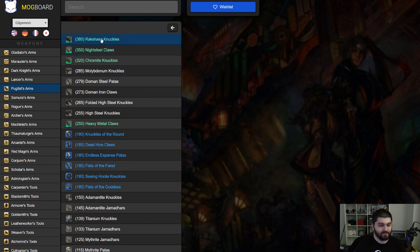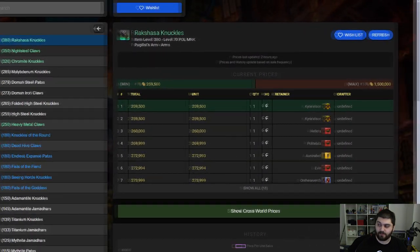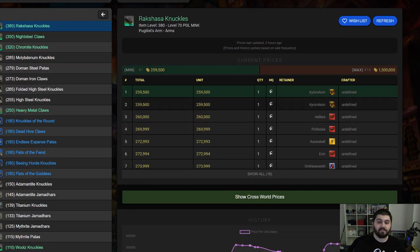They're working out the kinks. Anyway, when you click the item on the right-hand side — and now we're going to go over here so you can blow up the information a little bit more — you can see it has what is currently listed on the market board.